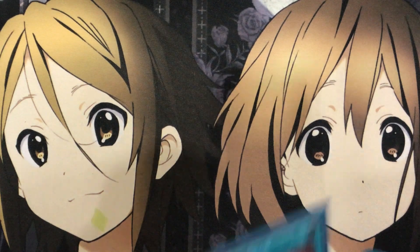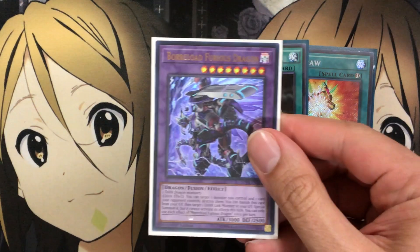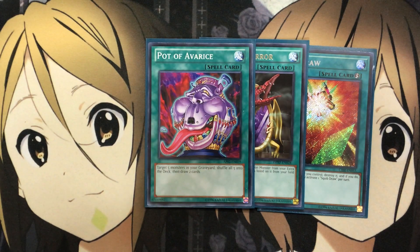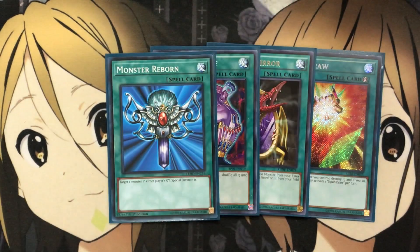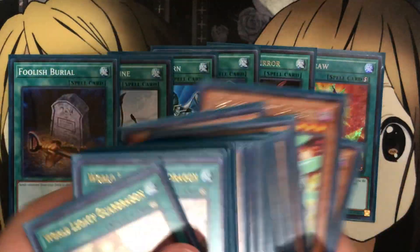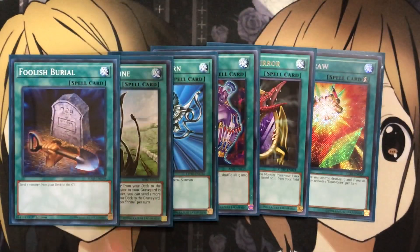For some of the other one-ofs in the deck, I'm running one Squibb Draw — draw power by destroying one of your Rocket Monsters is a definite need, and it works with Boot Sector Launch to have more monsters special summoned out. I run one Dragon's Mirror for our Borrel Load Furious Dragon, giving us the fusion option by banishing different ones from our field or graveyard. One Pot of Avarice for recycling different Rocket Monsters to keep special summoning them. One Monster Reborn — mostly great if any of the Borrel monsters are in the graveyard to bring back. And one Dragon Shrine and one Foolish Burial — most of the time these are just for Abso Router Dragon, or if I just need that one additional Rocket Monster in the graveyard to summon back with Boot Sector Launch.